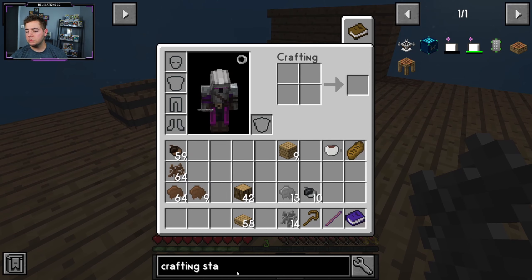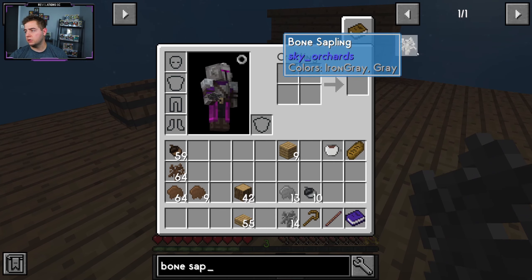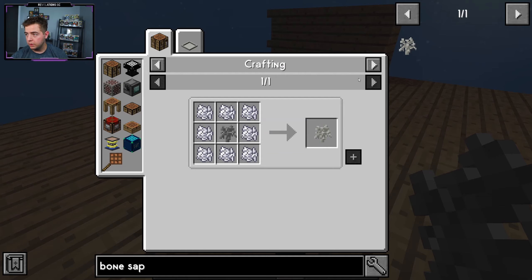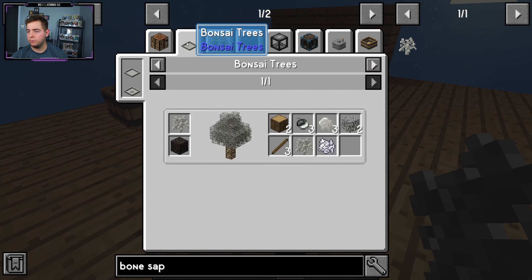All right, so bone sapling it is. Let's look that up. Bone sapling. All right, so what do we need? We need bone mill. We don't have bone mill. There's no other way to make it, so we need to find a way to make bone mill.